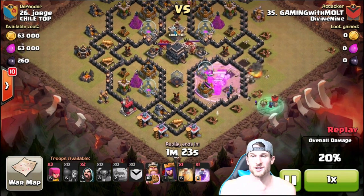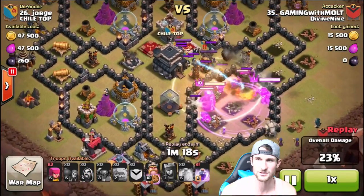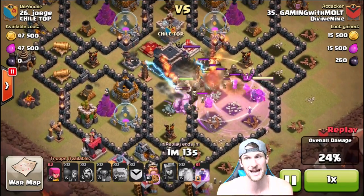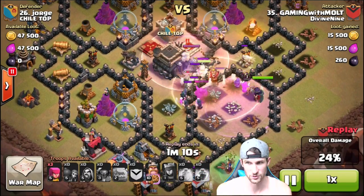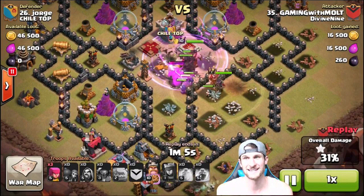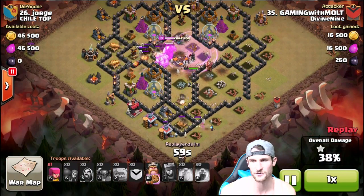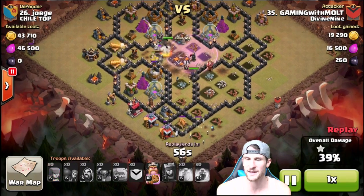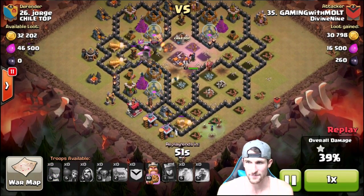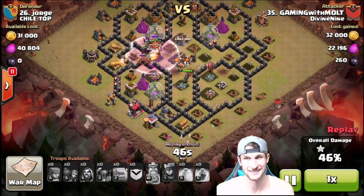We drop off our wizards, there goes our clan castle with our witches, our archer queen goes in, and that other golem comes in too. We drop off a heal spell because he's got a lot of wizards in his clan castle — wizards do serious work to your troops if you're not healing them. That heal spell kept them alive. We take out the town hall in basically one shot — freaking epic. The right side of the base is pretty annihilated. The witches did okay but didn't quite get into the center.